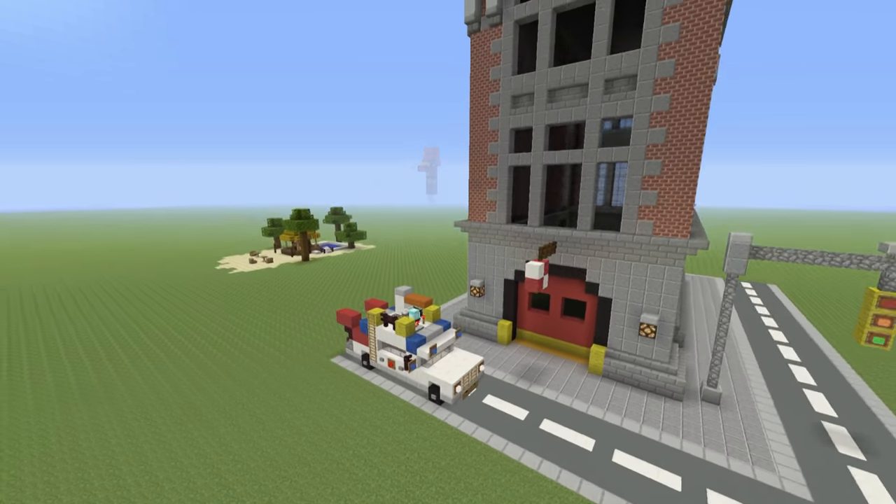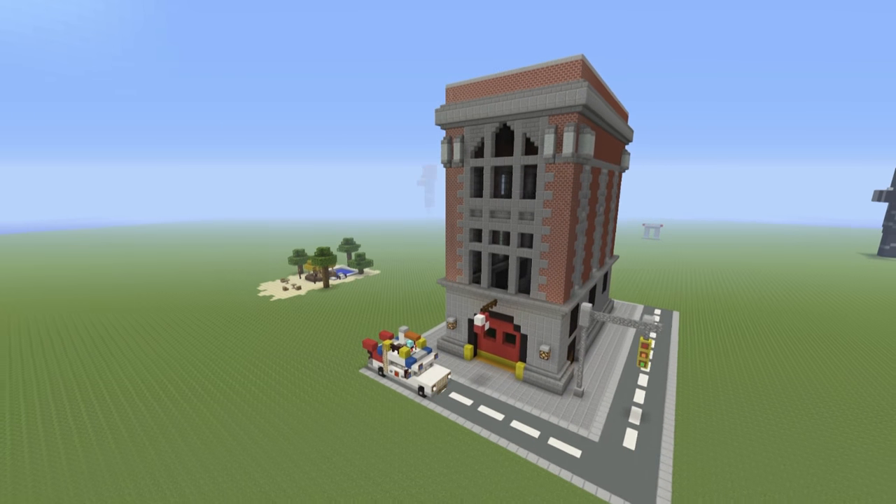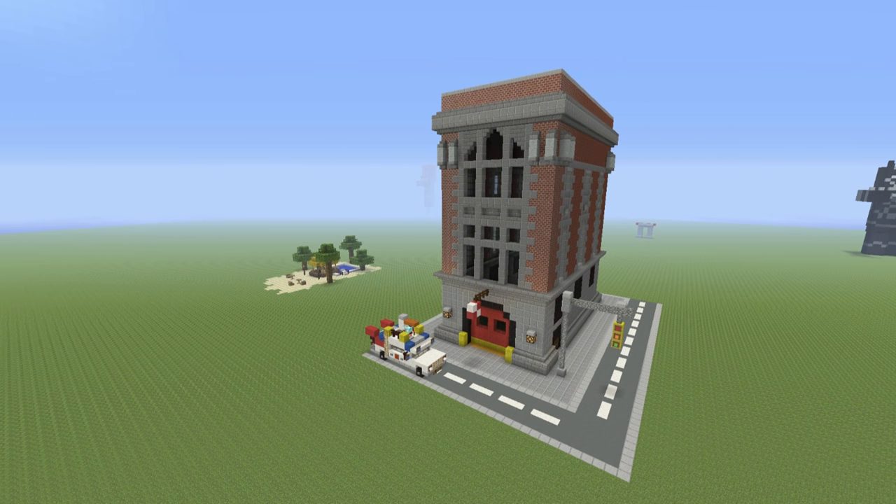If you do, I would recommend that you build it along with the Ghostbusters headquarters — you can see that Ecto-1 is actually outside of it. If you want to build that as well, check out the card system and the description below. You'll find a link to a tutorial which will show you how to make everything you can see on the screen, even including the Tiki bar off in the distance if you want to make that too.